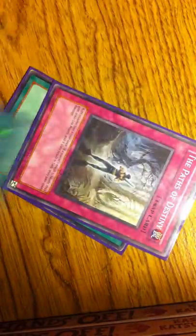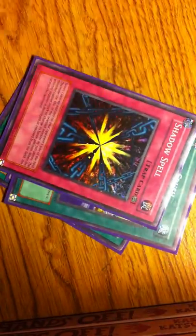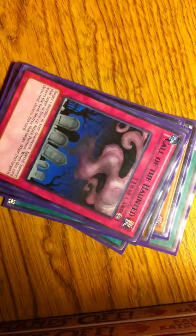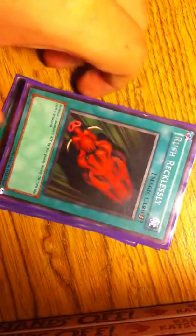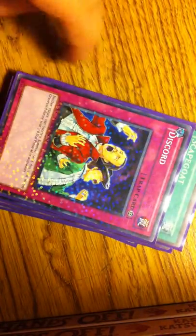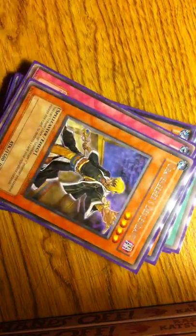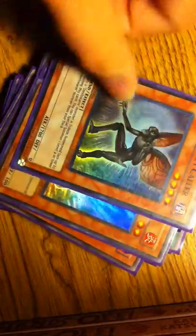Common, secret, super, ultra, ultra, secret, black, rare, rare, secret, super, super, DT, ultra — oh, that's not trade — super, common. Rare, super, secret, common, secret, super, super, common. These are all for trade as well, for those who didn't know.